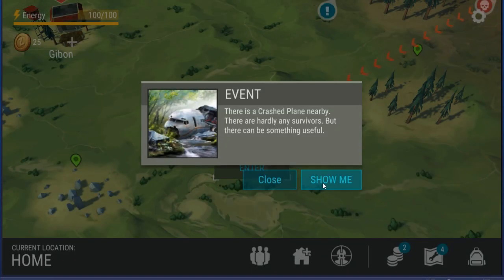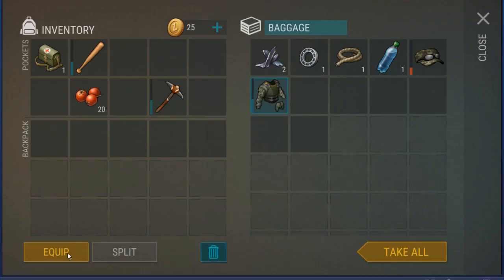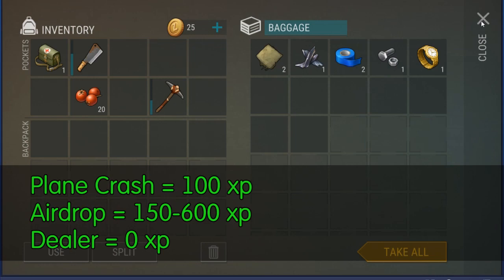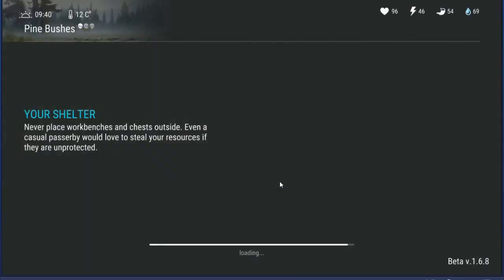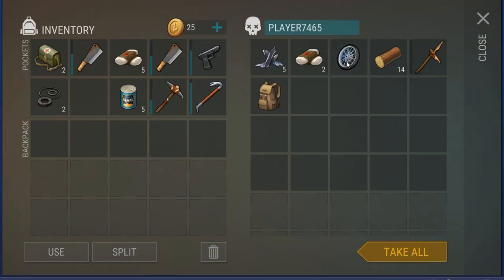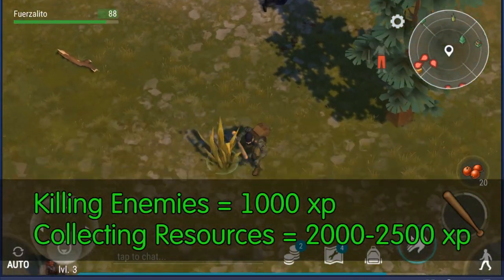A lot of players, when they first start, will see all the events and start going to them. But doing an event will only give you a few hundred experience, and you usually end up using a lot of your energy to get to those events. However, simply going to the green zone and doing one basic farming run, which takes 5-10 minutes, will usually give you over 3,000 experience.